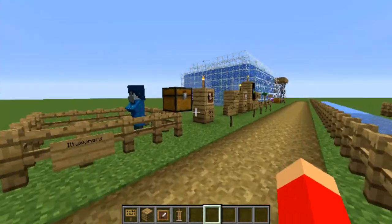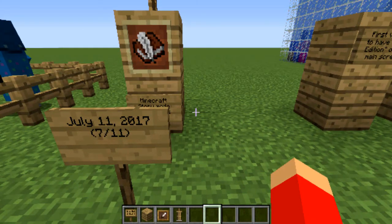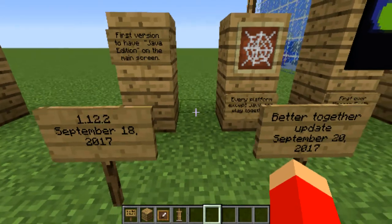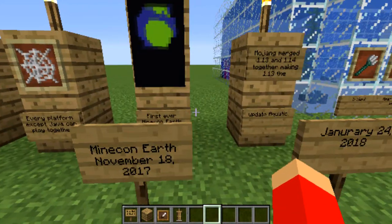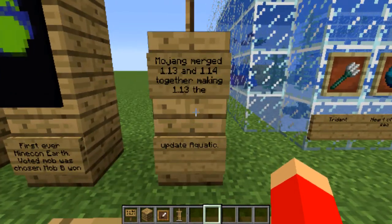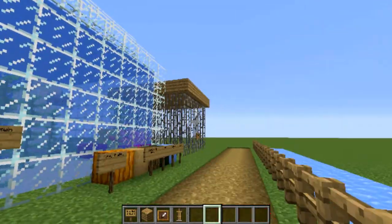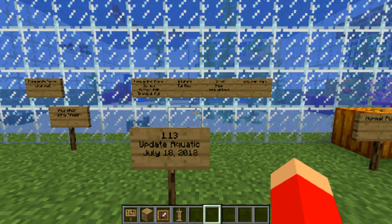On July 11th, which was literally a couple days ago, there was Story of Seasons 2, then 1.12.2 the Better Together update, then the first era of Minecon, then they merged 1.13 and 1.14 together. Before 1.13 is the Aquatic Update which is coming into now. Look at this monstrosity. So 1.13 the Aquatic Update, released on July 18th, 2018.